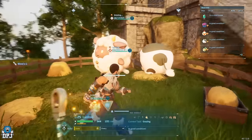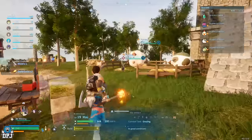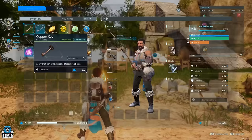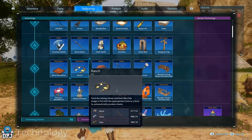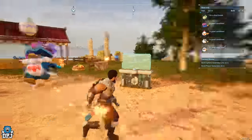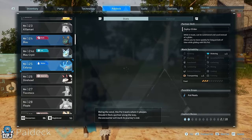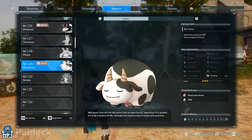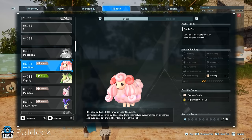I need to find that dungeon to get more of these gold-dropping pals. It drops me between two and ten gold every single time, which is cool. To summarize: create a ranch, which you unlock around level five, go out into the open world, and experiment with different pals. If they have the Farming trait, they will drop you their specific material — like this one dropping milk.